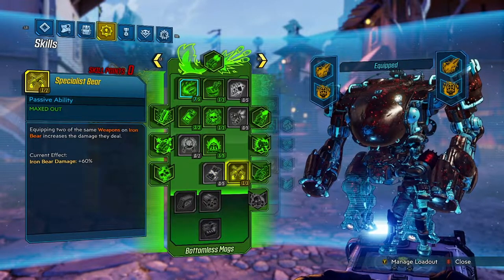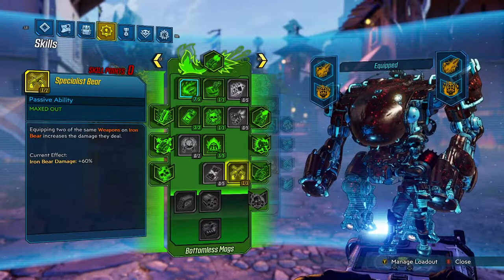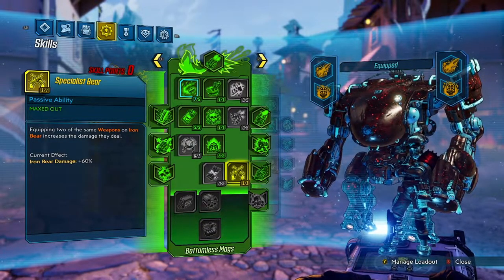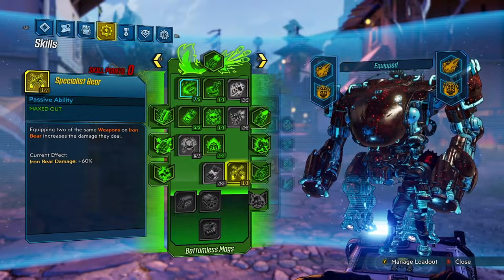And then Specialist Bear: if you equip two of the same guns you're doing an additional 60% damage on those guns. This also counts if you're using different variations — like I use all rail guns. So if I'm using one shock rail gun and one fire rail gun, both still gain the damage. As long as the action skill is the same, the augments don't matter for Specialist Bear to get you that increased damage.